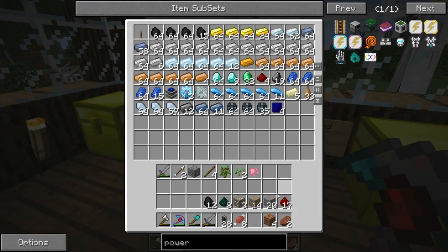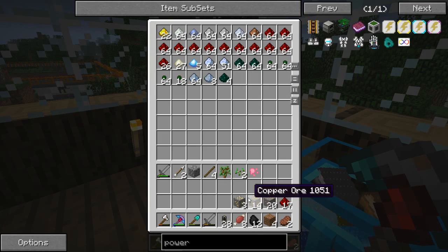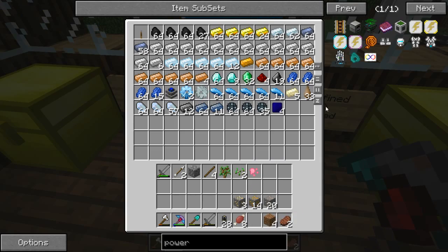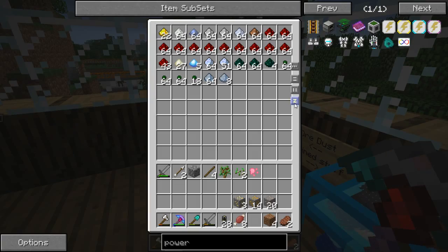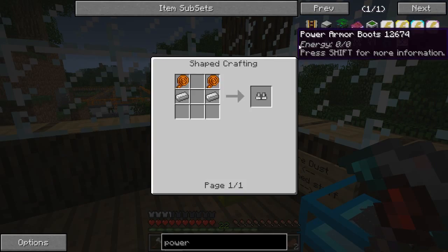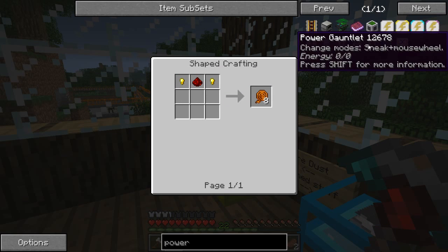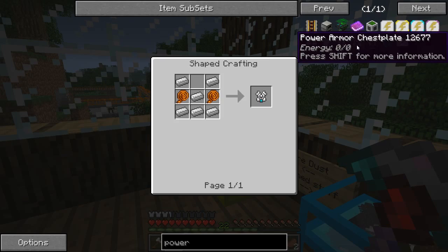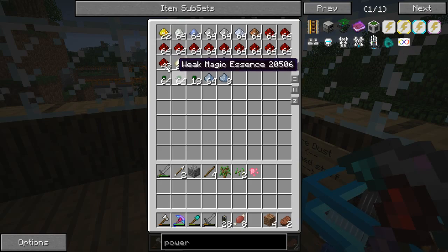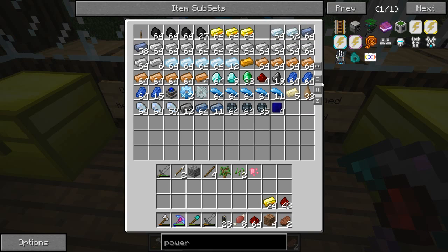So, wrap this — this in there, not that, that. That in there. And then this in there. I believe you need iron, redstone, and gold. Redstone. Gonna have to make gold blocks. And iron.